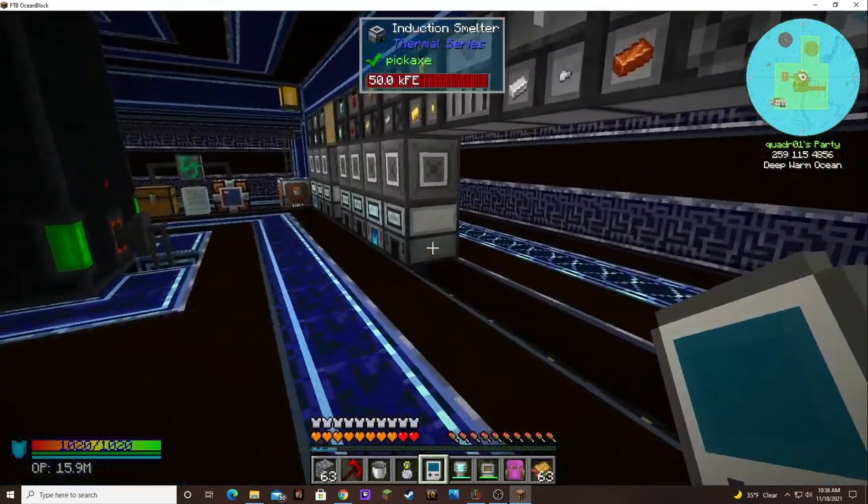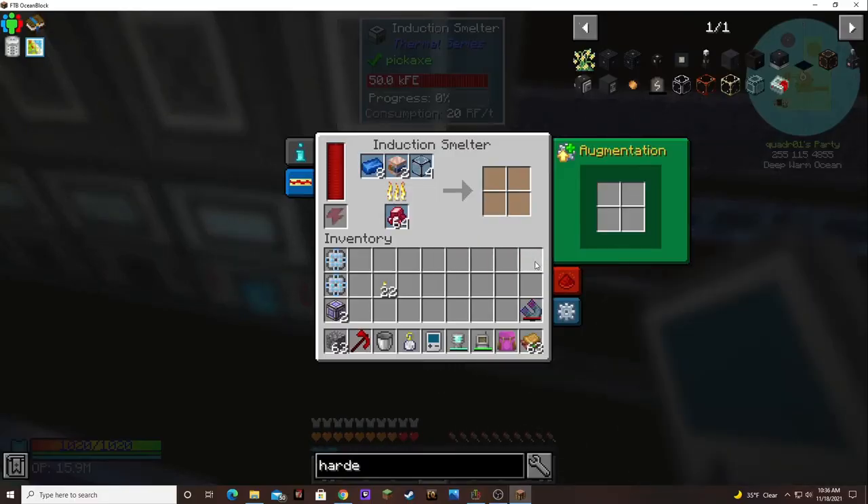I don't have an induction smelter anymore — they're all over here — so I have to snag one of these, and they don't have upgrades so it takes forever, which is no good. Since we're so close to having two more cobble gins to make our singularity life better.